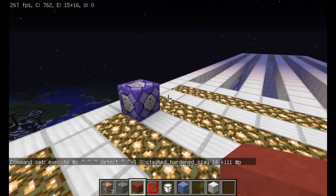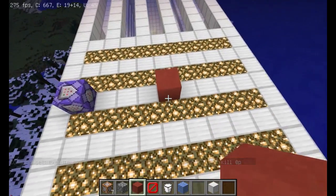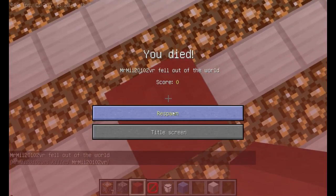Now find some red hardened clay — like go to a mesa biome — or, since you're probably making a map, place some. Just get on top of the block. Boom! You're dead. Simple as that.